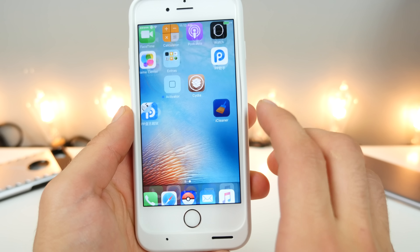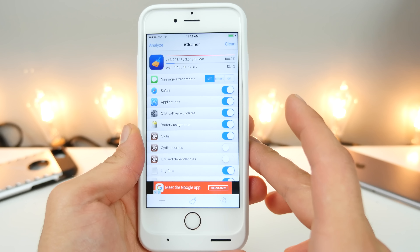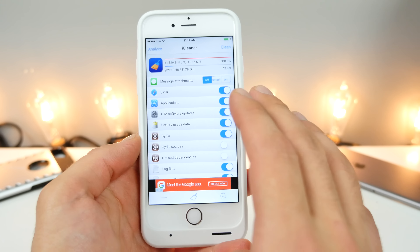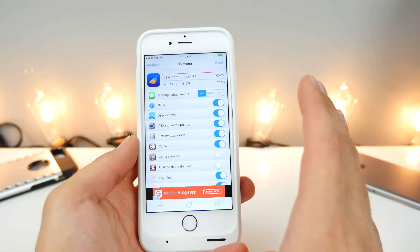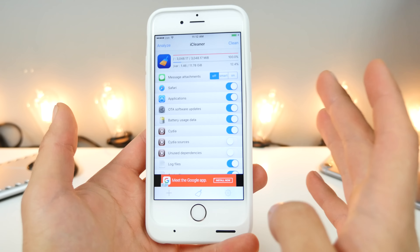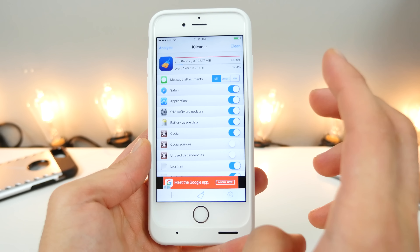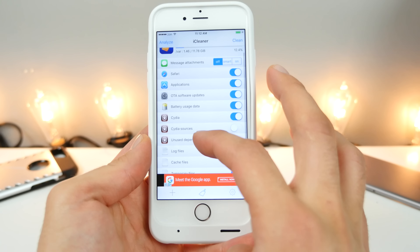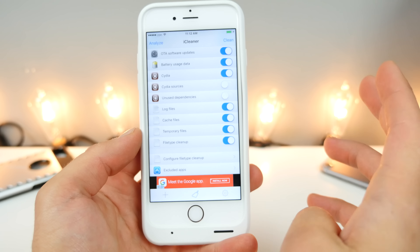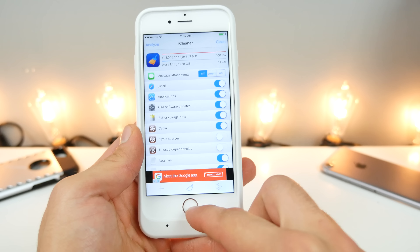100% recommended by me is iCleaner. Now that you guys have a jailbroken device, take advantage of it — stay in control of your storage. With this tool, you guys can actually go and clean out all this data, cache files, so much stuff that's left over from applications. Especially if you have a 16 gigabyte device, this will really come in handy. You can prevent over-the-air software updates from automatically downloading, and just in general it's really good to have. I would highly recommend you guys get iCleaner.